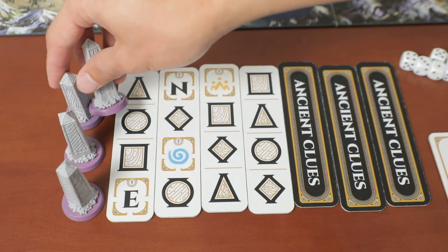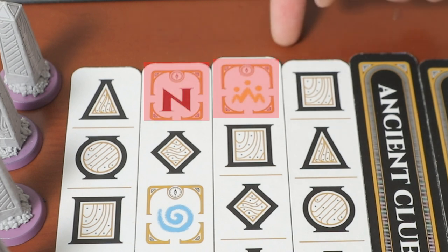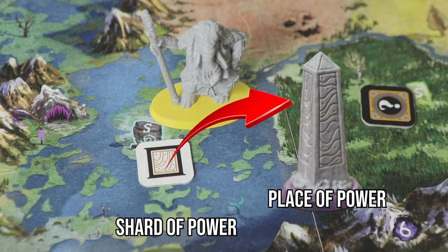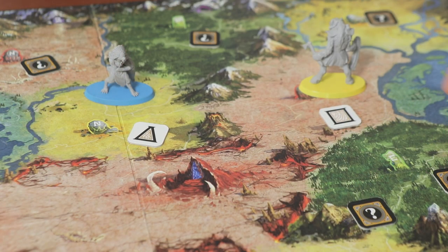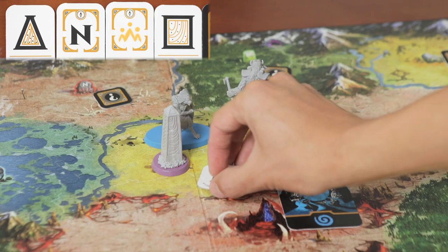To build a place of power structure, just look at the prerequisites. So here, we just do the top row to build in a northern area that is yellow, and we need a square and a triangle. These symbols are things you need to find on the board called shards of power. Oh wow, I get it. To find them, our minis need to go to regions to flip over these shards, then pick up and move over the correct symbols to an area where you want to build, then take an action to build that place of power. Now all the shards are gone.